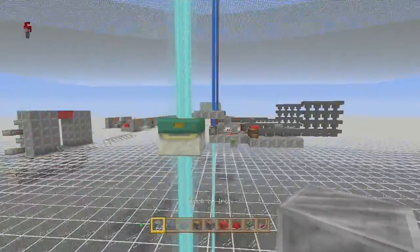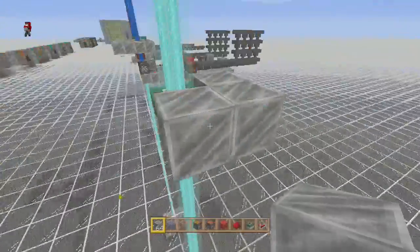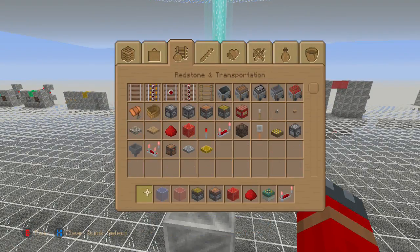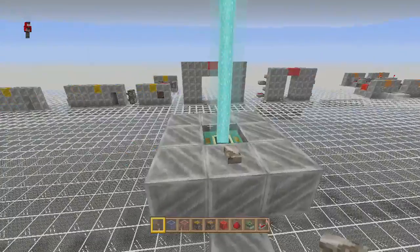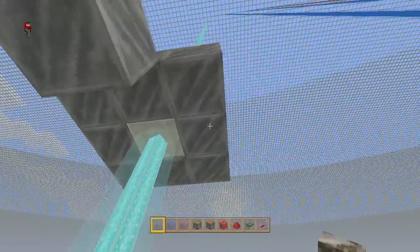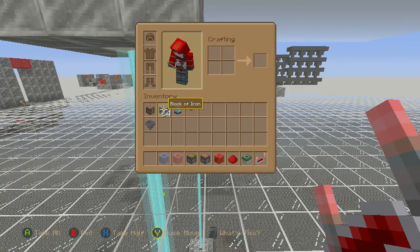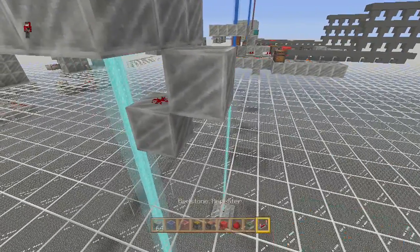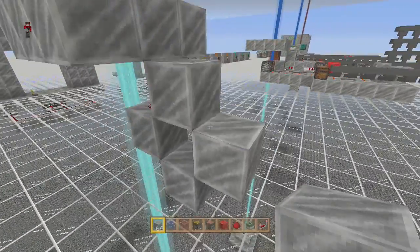It's important that you know whereabouts everything is going to go - this would usually be covered up. This block here is where you want to have your button. The other design on Battle City has two buttons but you don't really need it - it's just simple rewiring at the bottom. First thing, you're going to need a block underneath that button with redstone dust, and then a block underneath there, so you've got this shape here.